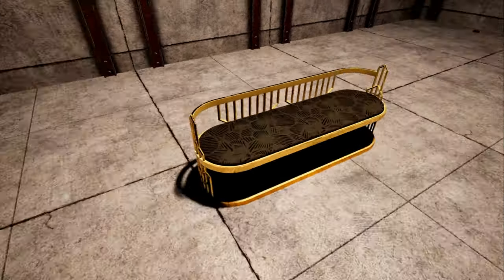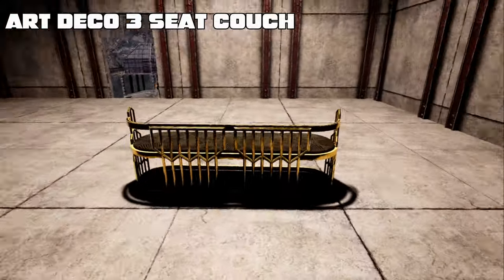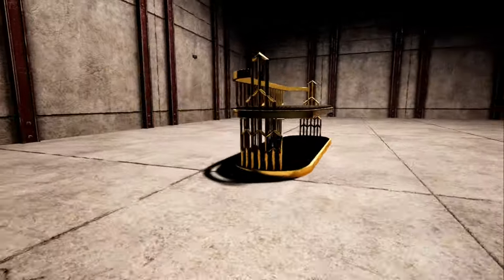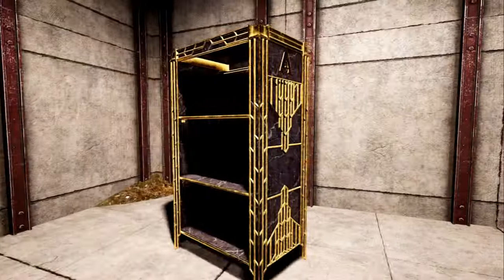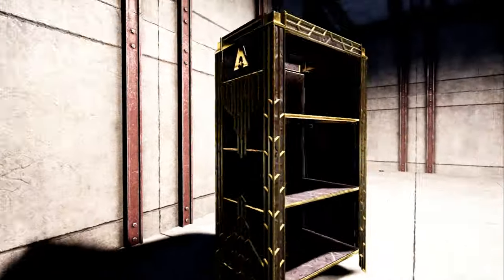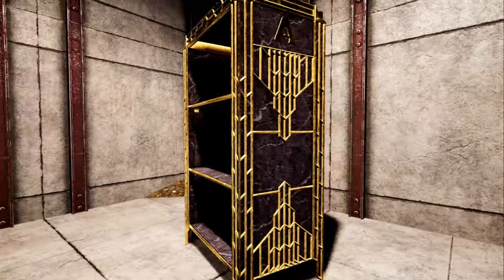This is the Art Deco three-seater couch, just like the other couches. And here is the Art Deco bookshelf — you can't actually store anything in it, but you can put things on the shelves.